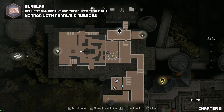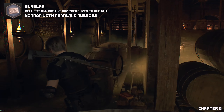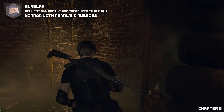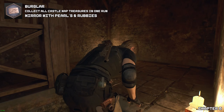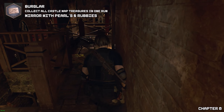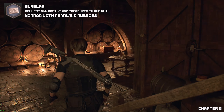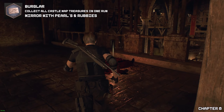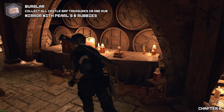Onwards to chapter eight. For your first collectible, once we're in the wine cellar we'll need to fight a ton of enemies. Once we've defeated all the enemies — and there is also a red cloak enemy in this area — go behind where he was located and you will find your first treasure of chapter eight.